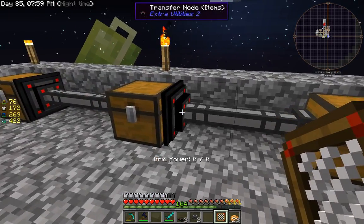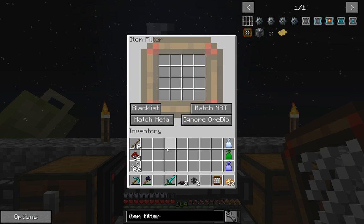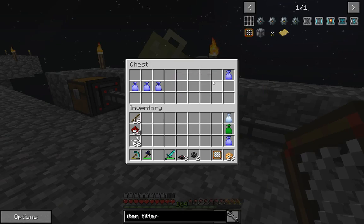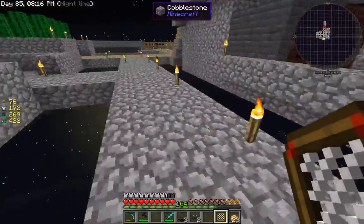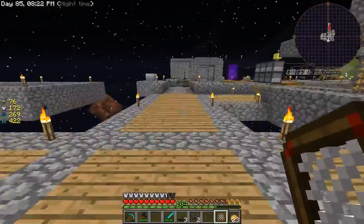They're pretty easy to make and pretty easy to use. You just hold it in your hand, right click, and anything you want filtered out you put in here, and the rest of the stuff will stay in the chest. You can use them anywhere — on your mob farm or your automated production — anywhere that you're transferring multiple types of items.